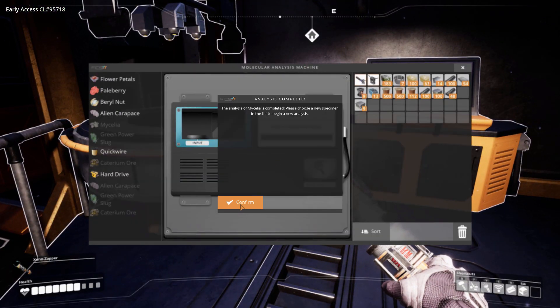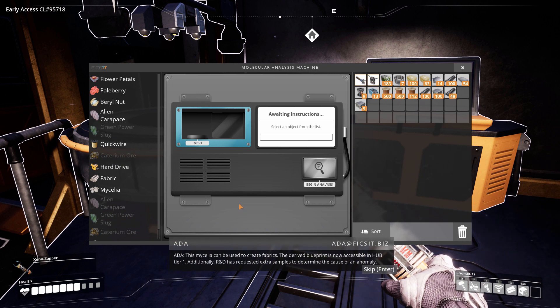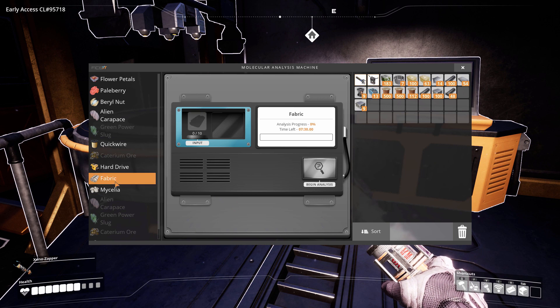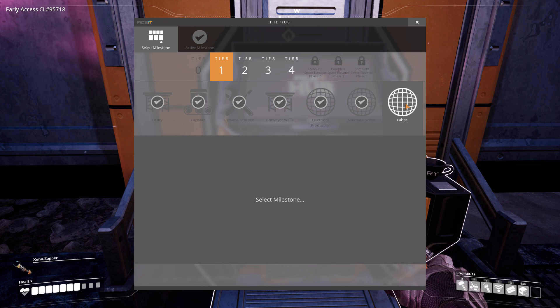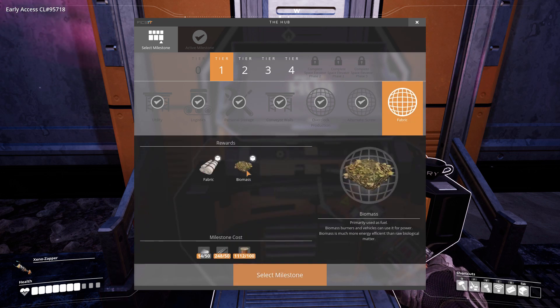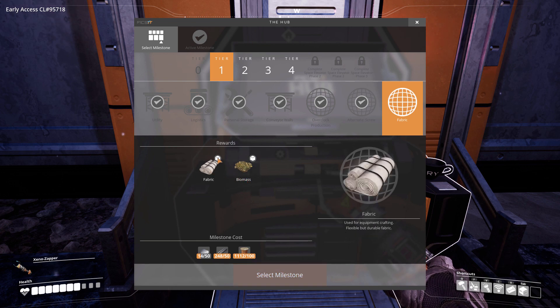We completed mycelia. This mycelia can be used to create fabrics — the derived blueprint is now accessible in Hub Tier 1. Additionally, R&D has requested extra samples to determine the cause of an anomaly. So it's asked us to research fabric and mycelia — 20 more mycelia. Fabric — maybe we can make biomass out of mycelia if we do that? Probably. Then we can make fabric somehow. It's not that hard of a recipe. Sounds good to me.